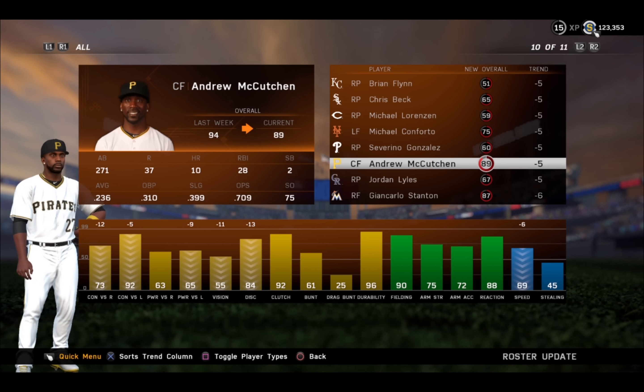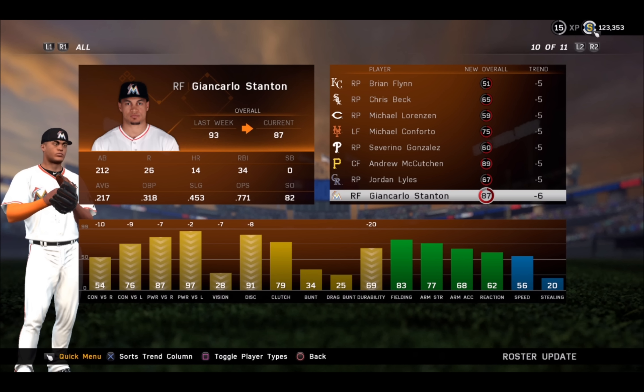Andrew McCutcheon — minus five, he drops out of diamond. He was a 94 overall. I said for weeks I don't understand how his contact ratings could stay there. Not only does his contact go down, so does his vision, discipline, and also some power versus lefties. Along with that, Giancarlo Stanton drops out of diamond from 93 to an 87 — middle gold. Huge decreases across the board. He still has really good power, but that vision is almost gone. That's going to be really hard to use for zone hitting; I may have to put him on the bench until he gets a little better.